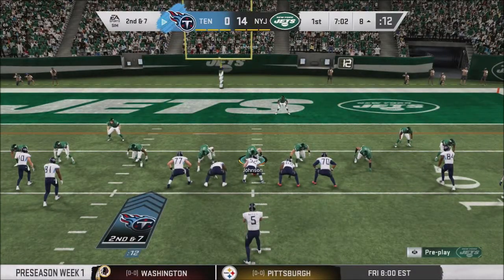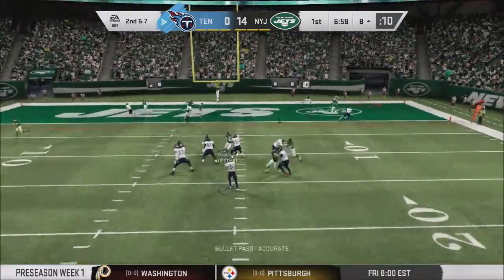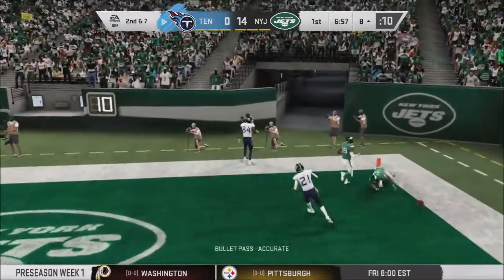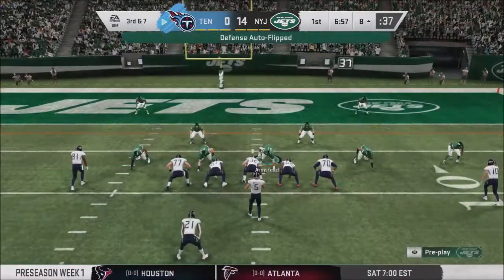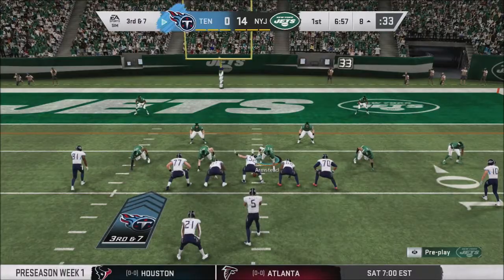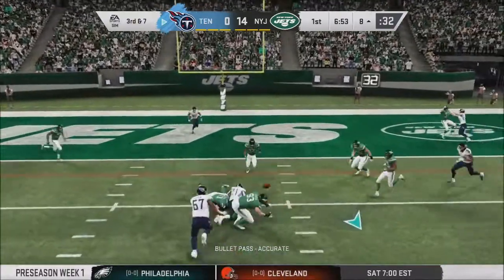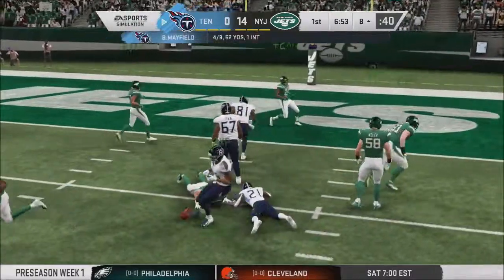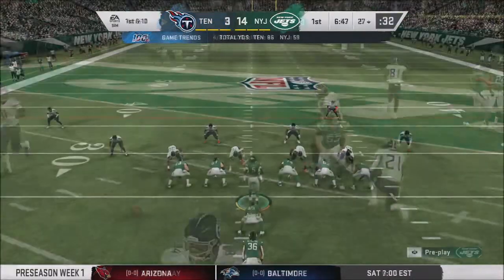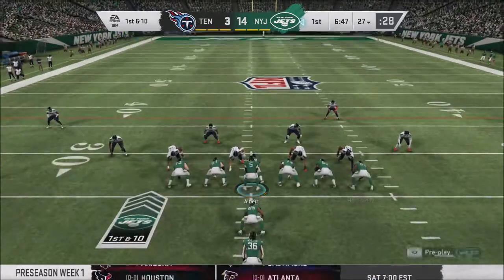2nd and 7, ball inside the 10 — Mayfield from the empty set has time, firing to the end zone, and that's knocked away by Marion Mariov. The 2nd-year safety getting a hand on it to force 3rd and 7. Mariov has slid over to strong safety with the signing of Deshaun Elliott. And on 3rd down, there's another play made by Blake Cashman — he really impressed against Tennessee, and we've not seen the last of his highlights yet.